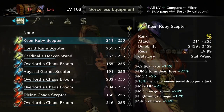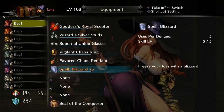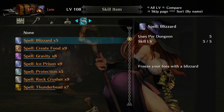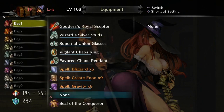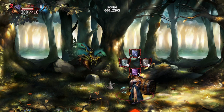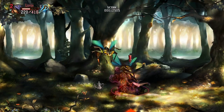Before getting into the Sorceress's spell skills, for those new to the magic users of Dragon's Crown: spells act as usable items based on your tool skill and need to be equipped in your bag for use. Also note that spells have a cast time which can be interrupted, so be careful when and where you're casting them.